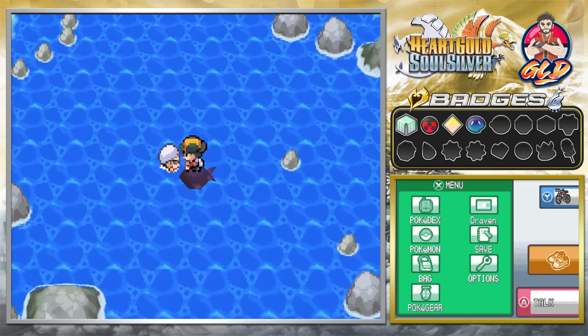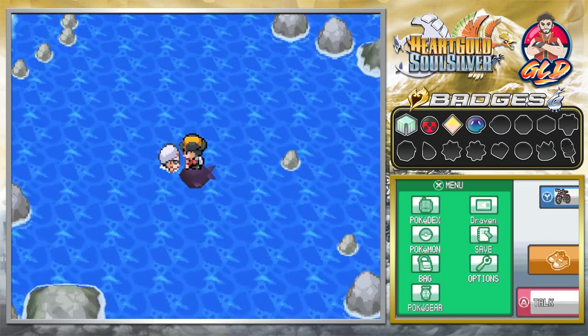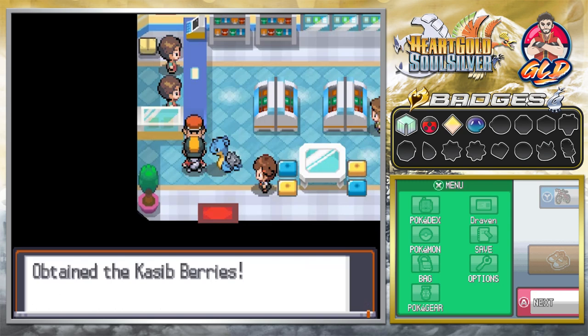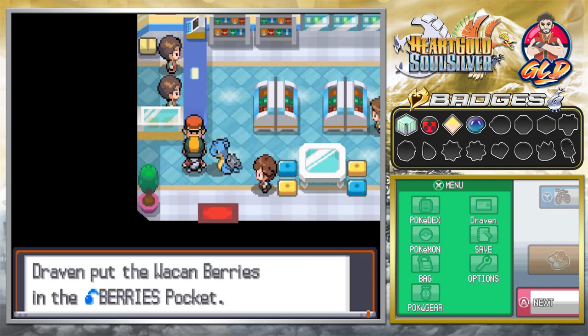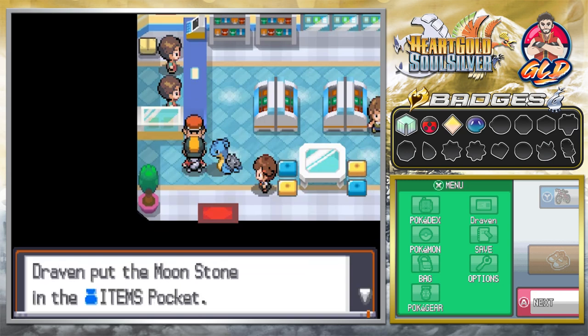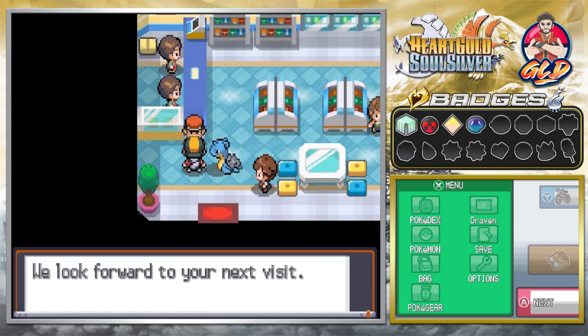We're going to fast-forward — buying some repels and restocking. Let's check what items mom got us: a Kasib Berry, some Waking Berries, Charte Berries — looks like a bunch of berries. And wow, she also got us a Moon Stone! That would have actually helped us out. So that was four items total.